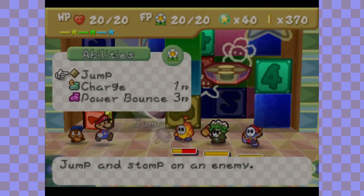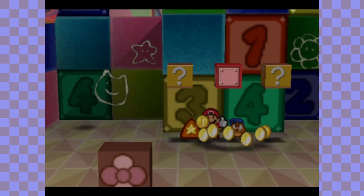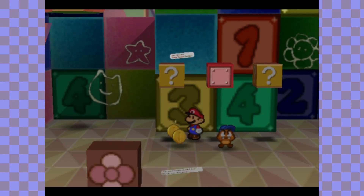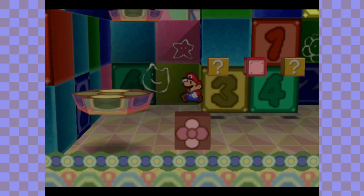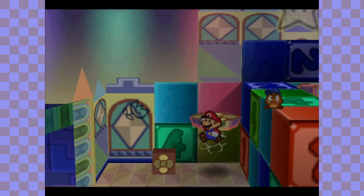Within this hidden block you get another Deep Focus badge. This stacks up with other Deep Focus badges you may have, which increases its effect if you have more of the same badge. It's pretty neat.